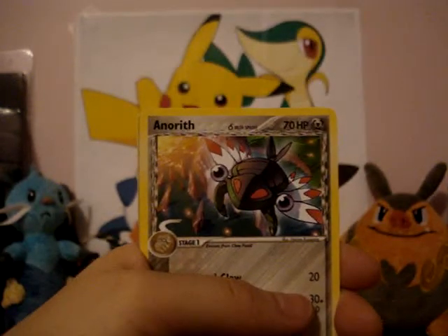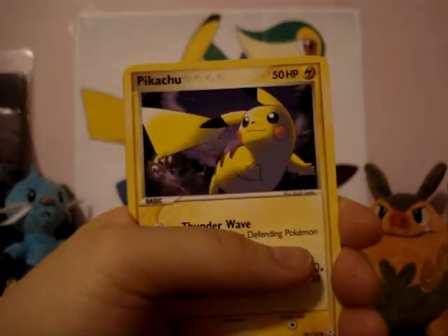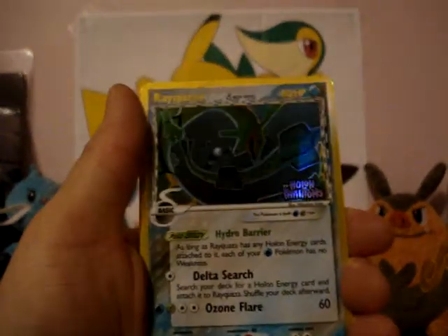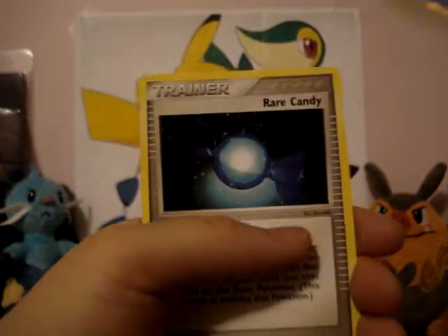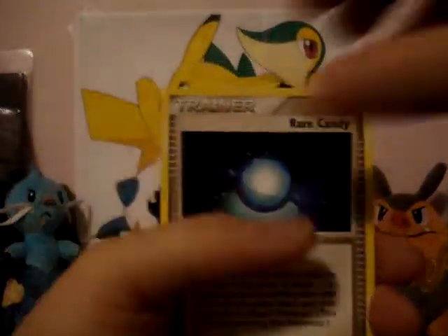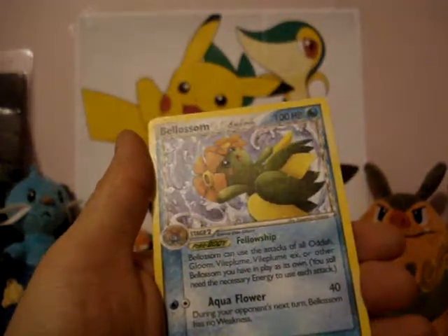Corvana, Anorith, The Leap, Baltoy, Pikachu, Avery, Quaza, Reverse Holo — that's a nice Reverse Holo — a Rare Candy, that's really nice, a Minectric, and a Blossom Rare.